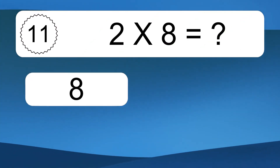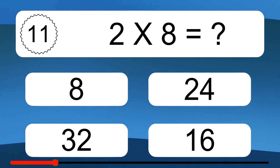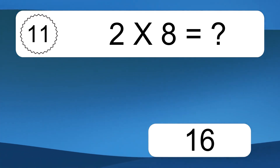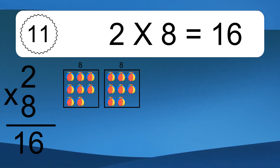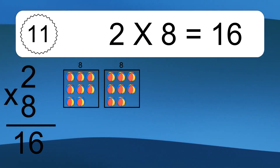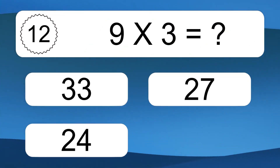2 times 8 equals what? 2 times 8 equals 16. We have 2 boxes, and each box has 8 colorful balls inside. If you count all the balls in all the boxes together, you will have 2 times 8 balls. This equals 16 balls.